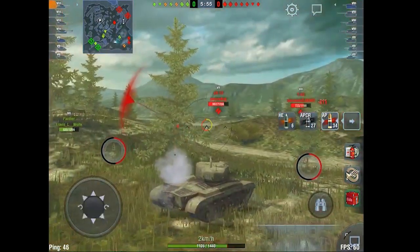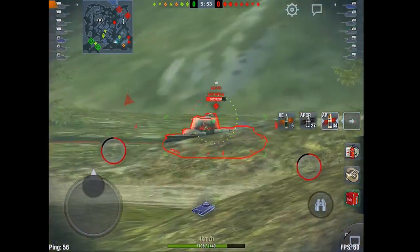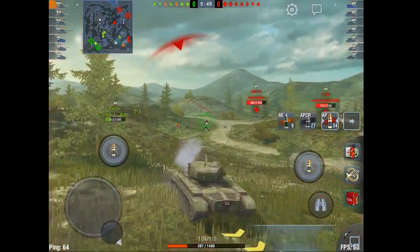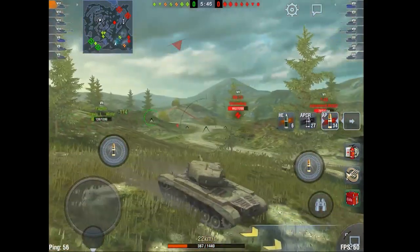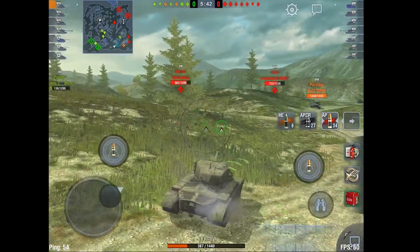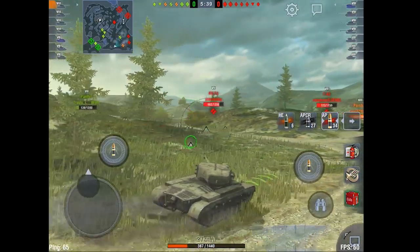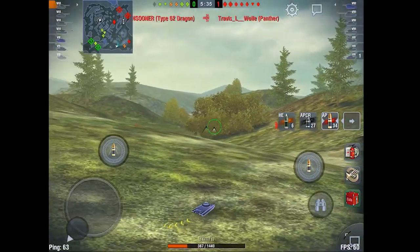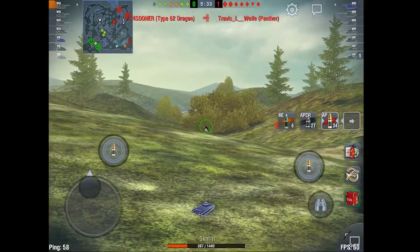XJ is getting pushed really hard to my right, but I don't want to overextend toward the Super Pershing. At the same time I'm taking too many shots, so I have to reevaluate and shift backwards a little bit. That Super Pershing probably got a shot off and has his camo reset, but just based on the direction, it was probably from that angle. So now I have to move down and work on this ridge line a little bit.